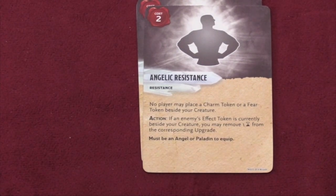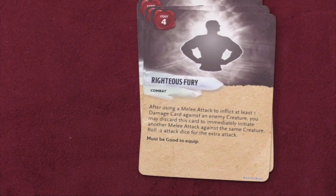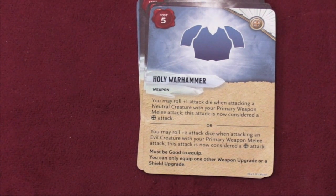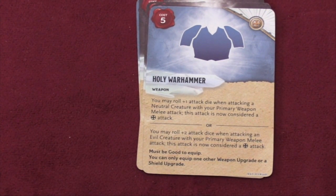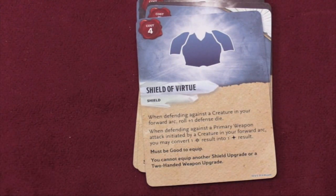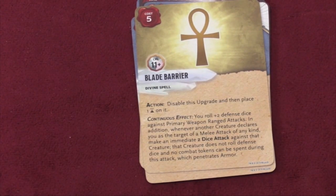Angelic Resistance requires you to be an angel, but basically it stops you from being charmed or having the fear token used against you. Righteous Fury gives you extra damage. More extra damage comes from the Holy War Hammer, where you get an extra die against neutrals and two extras against evil. Then there's the Shield of Virtue, which gives you some extra defensive dice. And the Blade Barrier, which gives you extra defense but also attacks someone when they get close to you — sort of like an aura.